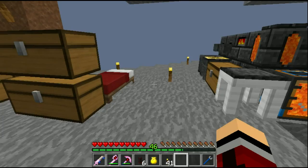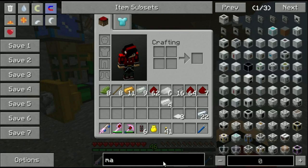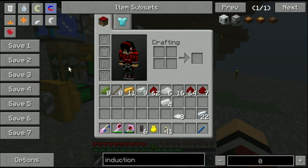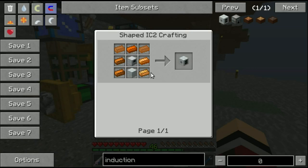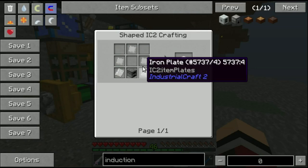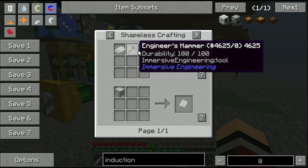One thing I want to make is something called an induction smelter. Most of you might have already heard of it - the easy version - but I'm aiming for the Industrial Craft 2 (IC2) one, which is pretty hard to get. For the iron furnace you need iron plates, and you either need a hammer to make them into sheets or a metal former.